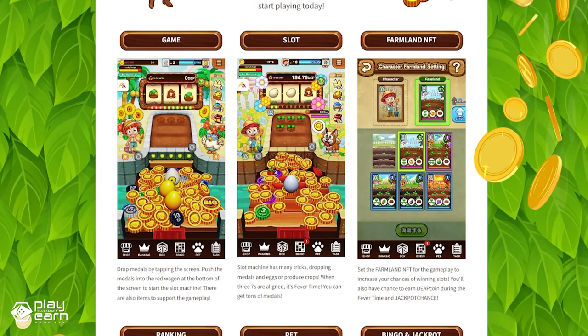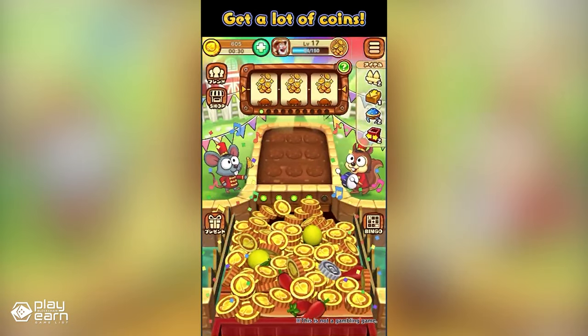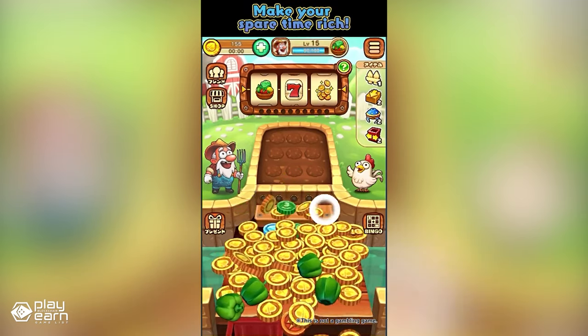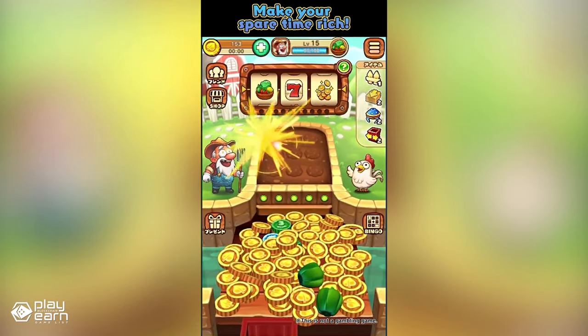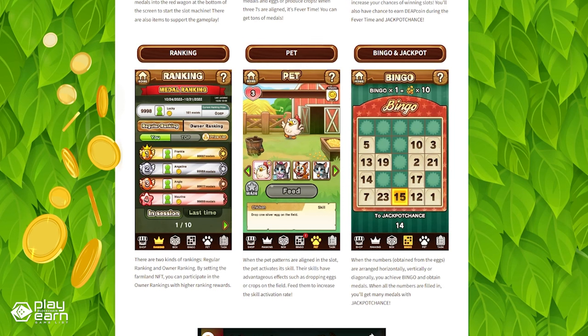You can enjoy the game in a farm with various characters and seasonal changes. You can drop coins by tapping the screen and push them into the checker to spin the slot. The slot has various effects such as raining coins, harvesting crops, or dropping eggs. If you align three sevens, you enter the fever time and get a lot of coins. You can also set up farmland NFTs to increase the slot winning rate, and you also have a chance to get deep coin in fever time or jackpot chance.